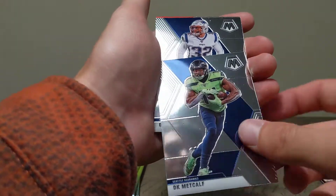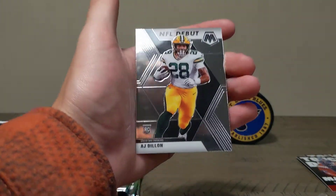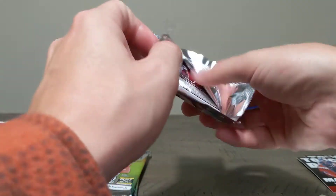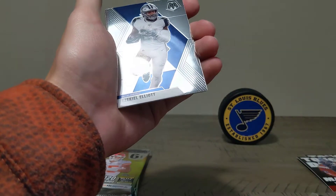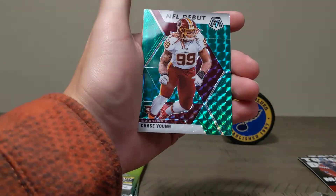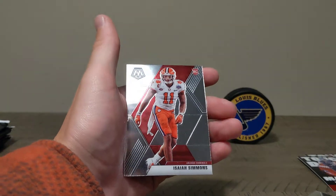DK Metcalf, Devin McCourty, Patrick Mahomes Got Game — it's a cool card — and an AJ Dillon NFL debut. Tony Gonzalez — don't think I've seen that card yet. Ezekiel Elliott, Terry McLaurin, nice — Chase Young NFL debut green Mosaic, and a Randy Moss Will to Win, and Isaiah Simmons in his college uniform. Two more packs to go and then we'll get into the pinks.